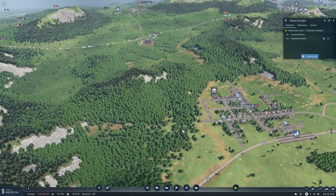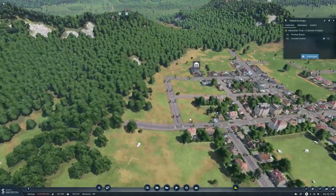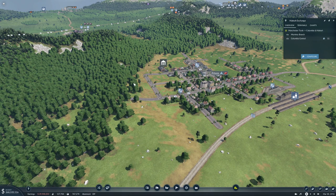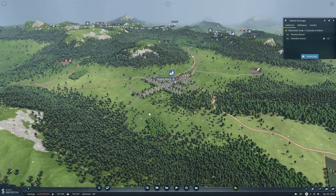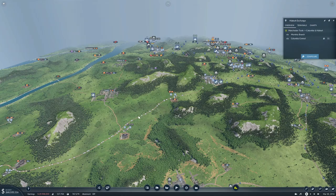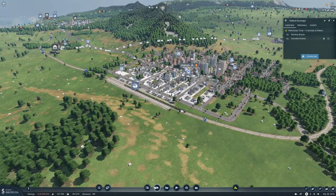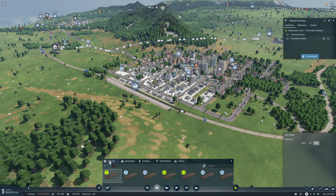Perhaps even in Virginia Beach. Where the heck can I place a cargo station here? I guess it would be over here but look at that terrain. I think maybe Frisco and Virginia Beach will be on their own - we'll see. So let's get some tracks in.